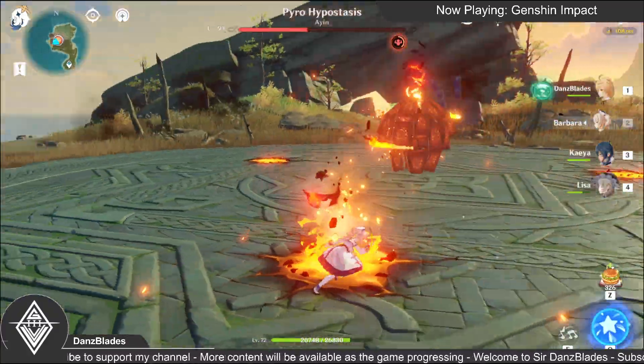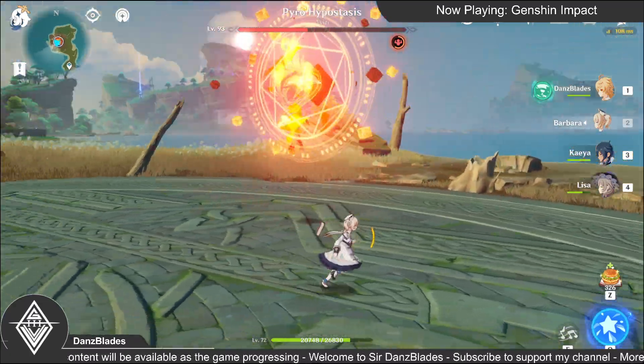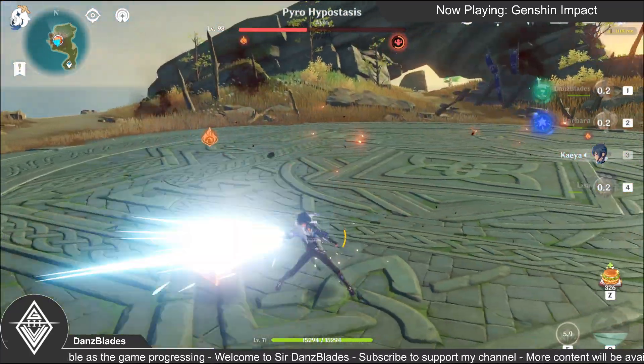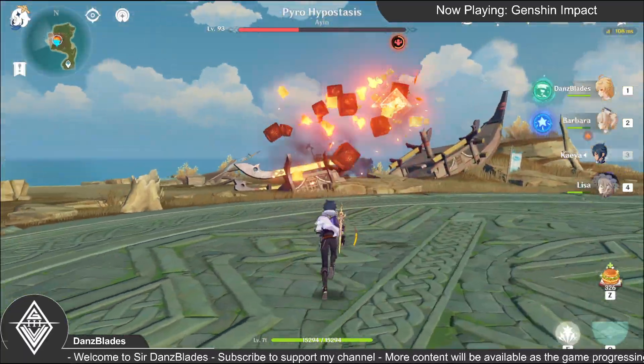Using cryo only depletes the HP of the cores, so just use hydro to instantly break them. Use your strongest DPS character to attack it while it's vulnerable.